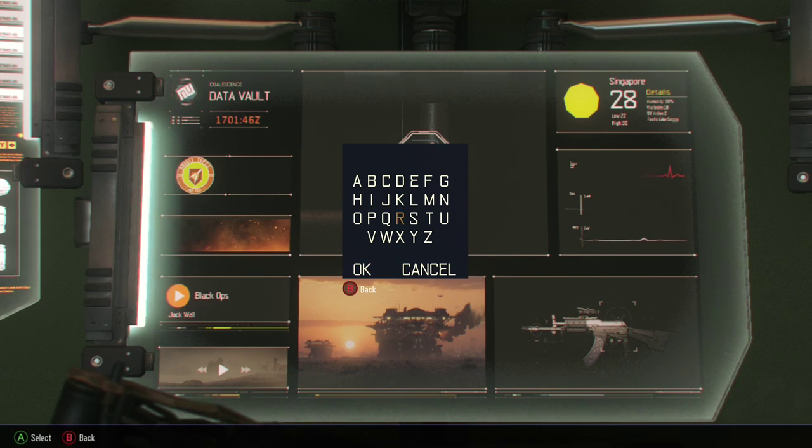First, I'm typing 'dreamland' and that will unlock zombies mode, or zombies nightmare, for you.